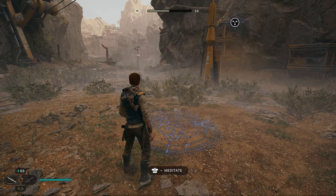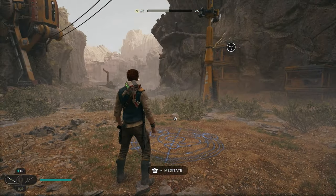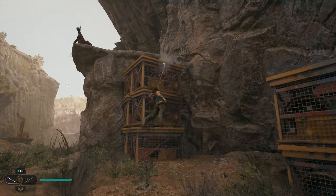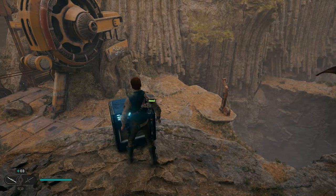For our first location, we're going to start right here at the meditation point in the Gorge Crash Site. It's right at the beginning, pretty hard to miss. What we're going to do is go over to these boxes and jump up. Once you jump up on the boxes, come up on the ledge and up here you'll have your first chest.